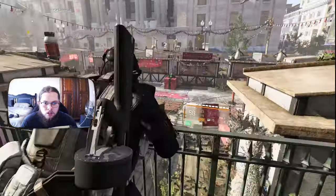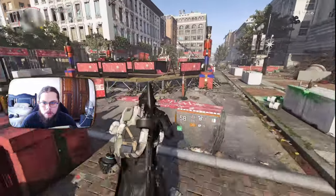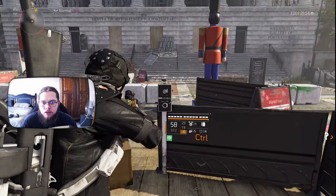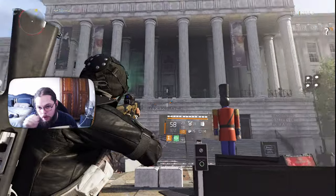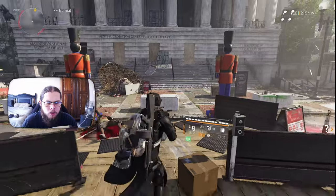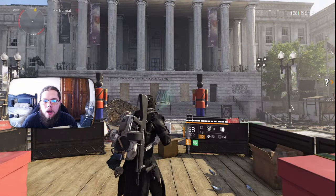Now the third interaction does spawn the two hunters, so note that when you do that, they are going to appear. Go ahead, get up on the platform, and right over here this should be interactable. That's going to spawn both the Drama and the Weirdo hunters. Go ahead, kill them, and there you go. That's all there is to the Weirdo and Drama. Hope you guys enjoyed the video. If you did, once again please like, subscribe, and I'll catch you guys in the next one.